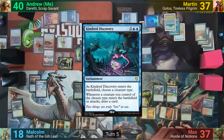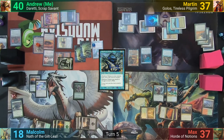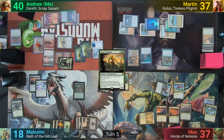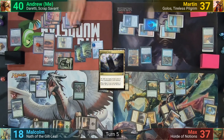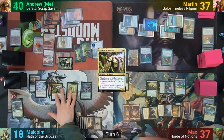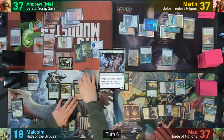Martin plays an Ancient Tomb, losing two to cast Kindred Discovery, naming Rat as it enters. He then casts Mistform Ultimus, who is a Rat, drawing a card as it enters. Max activates his Fauna Shaman, pitching Maelstrom Wanderer to find Avatar of Growth, which is reduced by three due to opponent count. He pays the remaining three to cast it, resolves the Risen Reef trigger first showing a Command Tower to put into play, and we all find two basics for our fields. Malcolm plays Timberwatch Elf, drawing from the Banner, then Shaman of the Pack, making me lose three life, drawing from the Banner. He then casts Wirewood Symbiote and equips Timberwatch with Skullclamp.